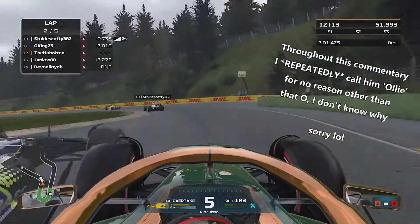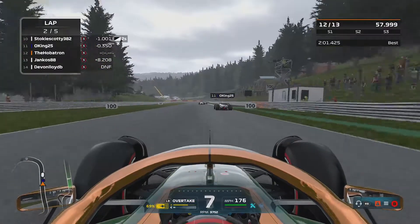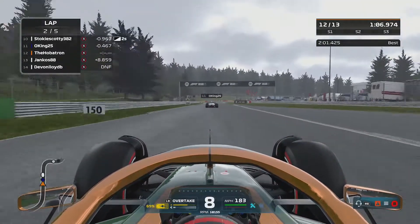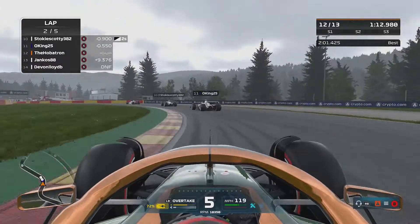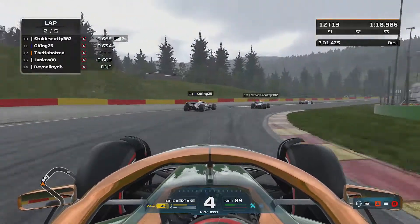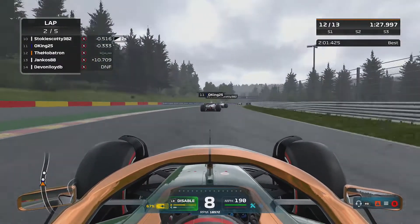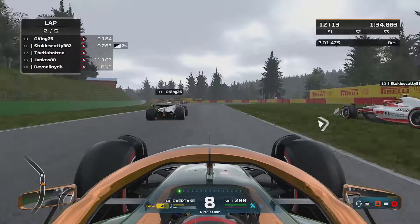This becomes a battle for ninth position as the lack of a working front wing makes me go wide. I've got to get on top of that before I get a penalty for creating my own circuit. Stokey Scotty is also creating his own circuit - he's completely cut that corner, which is going to hamper his exit. Oli King is putting him under pressure while Simon up ahead is getting away. This is heating up now for these lower points-paying positions.